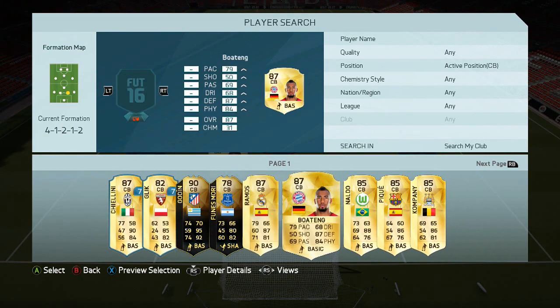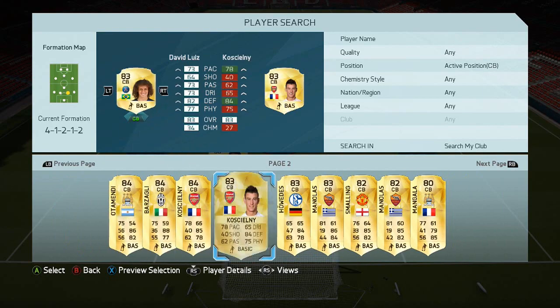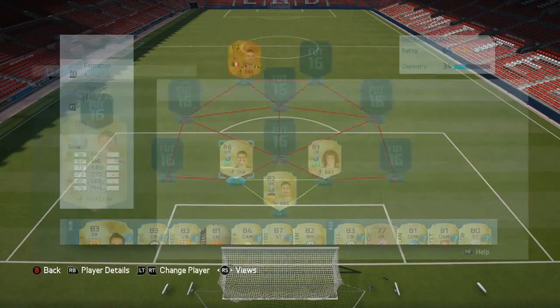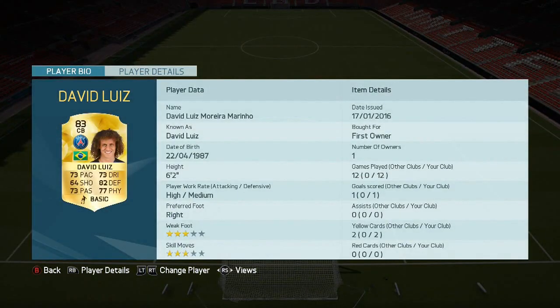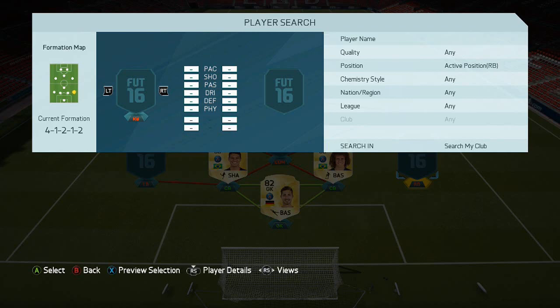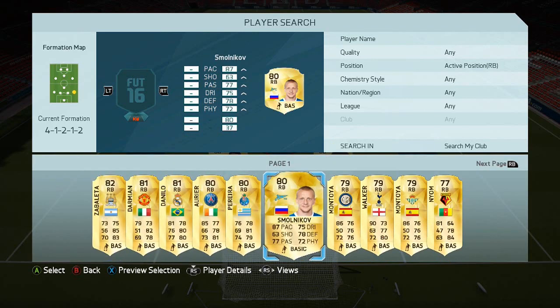The two center backs are probably going to be one of the most used CB partnerships on FIFA: David Luiz and Thiago Silva. Before the update I didn't actually like them as a pairing, but in this squad they are fantastic. I bought Thiago Silva for 28k — probably cheaper now — and David Luiz first owner, maybe 5–10k. Prices are just unbelievably cheap at the minute.